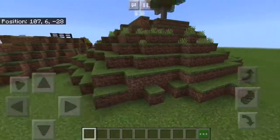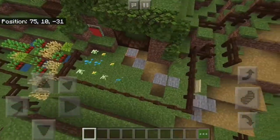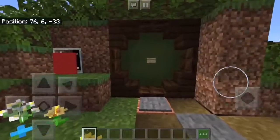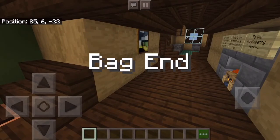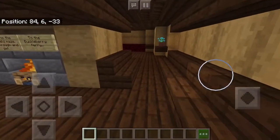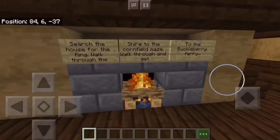Let's go in. It's called Bag End, so that's what it says on the sign. There's this cool command that you can make titles appear on the screen, which is really cool. And this is just some stuff that I've been working on.